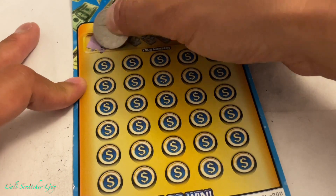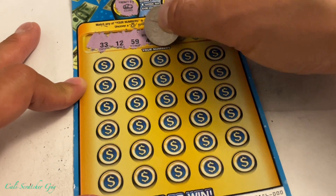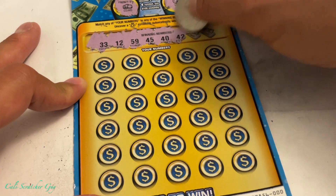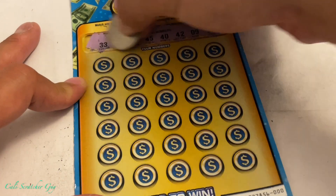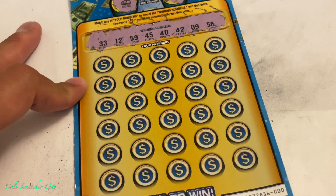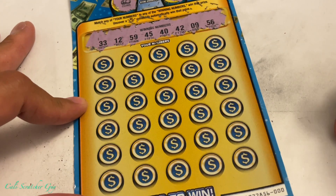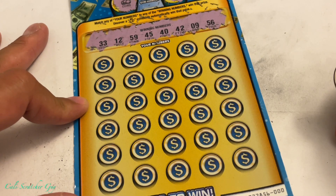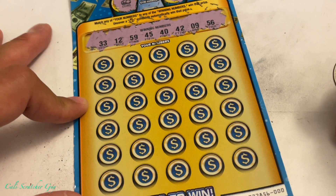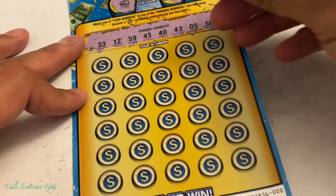Alright, winning numbers: 33, 12, 59, 45, 40, 42, number nine, and finally number 56. So we do have a single digit — number nine — we do have the 12 in the teen section. We don't have the 20s, but we do have the 30s, 40s, and 50s. The only range we're missing is the 20s.